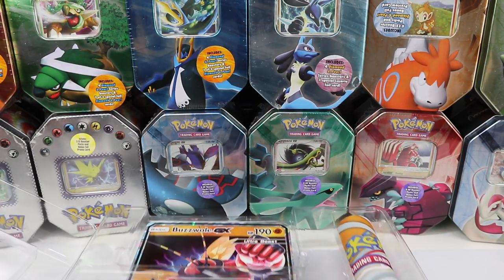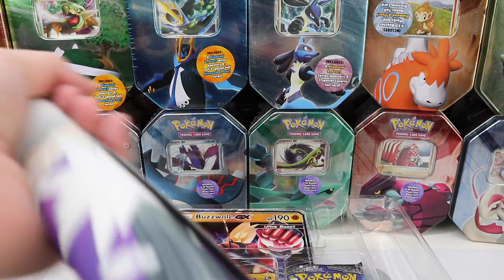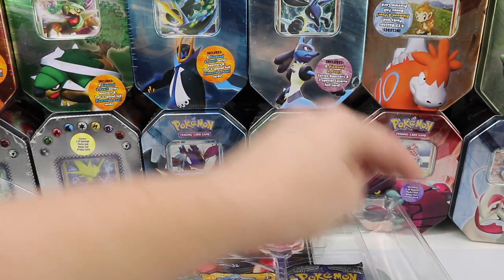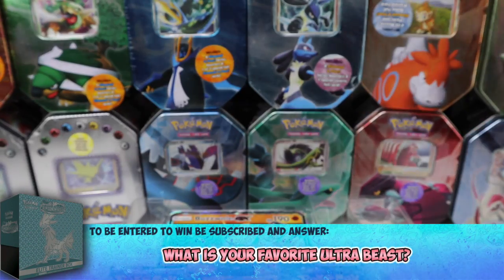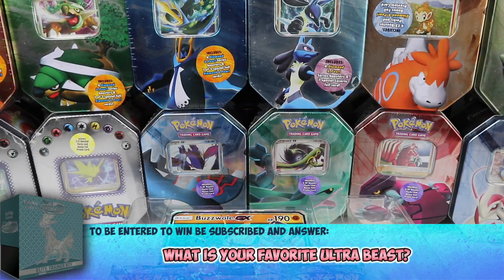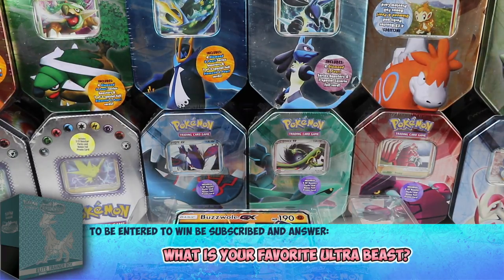There we go. So we have the playmat — let's check it out. It features Zeraora and Buzzwole, Guzzlord, and one other Ultra Beast whose name I'm blanking on.